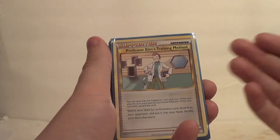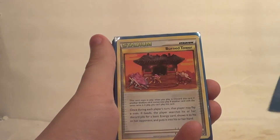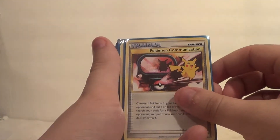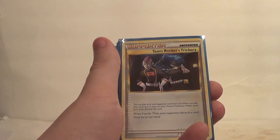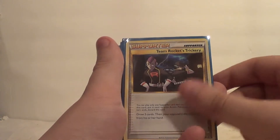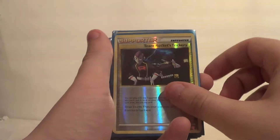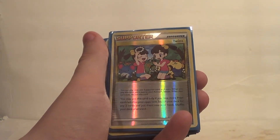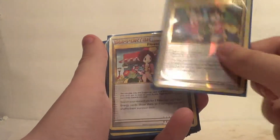Now we're on to our Trainer cards. We have this dope Supporter, Professor Elm's Training Method — you remember that card? We had Burned Tower, which helped me get energy back. Pokemon Communication — I miss Pokemon Communication, that was a good card. Team Rocket's Trickery also used to be great: draw two cards, then your opponent discards a card from their hand. That's dope. Had a lot of those. Twins — classic. You may use this card only if you have more prize cards than your opponent; search your deck for two cards and put them into your hand, shuffle your deck afterwards. That was great.